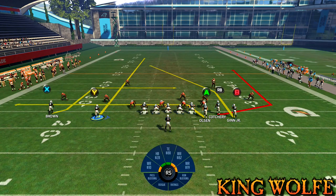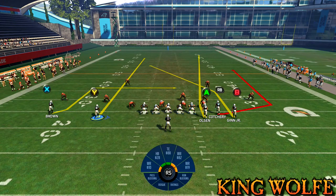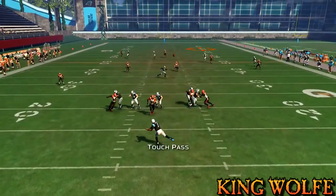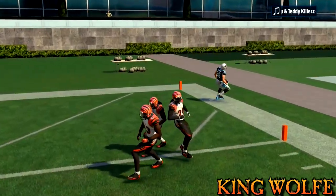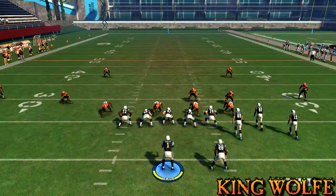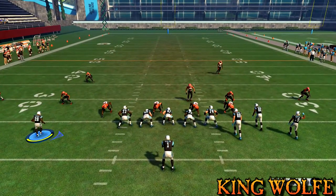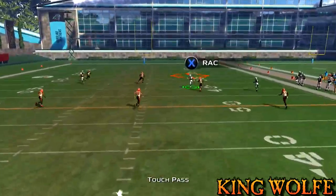We're looking for the tight end again — he should be open down the field by himself. The Y route streak confuses the safeties, and the other safety bites the B route, leaving A open. Watch: he's by himself, we bomb it — that was a bomb, like an Aaron Rodgers Hail Mary. Remember: streak the Y route, bring him over, fade the A route. There goes Olsen again — money.